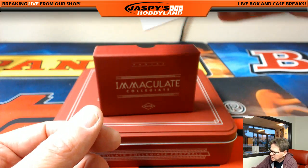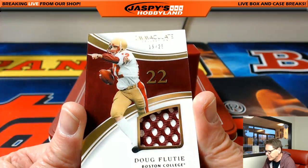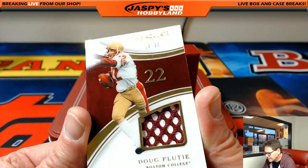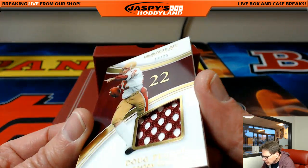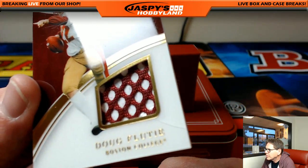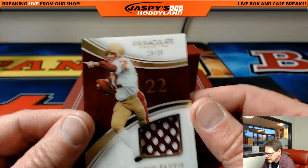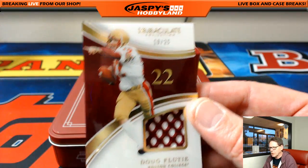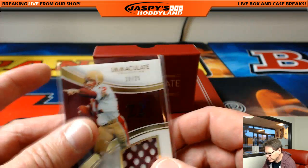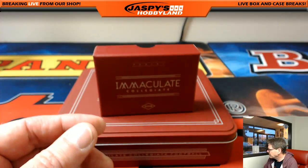Up next, Doug Flutie, Boston College, 19 out of 25. There's a little scratch on the card, bottom right. So Doug Flutie — we'll figure out where he goes. He went to Canada first, so we'll figure him out.